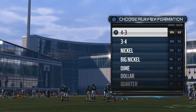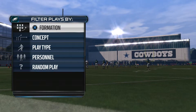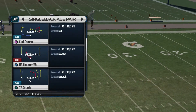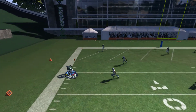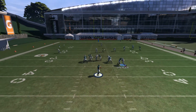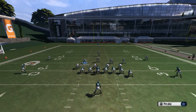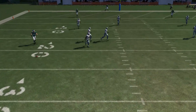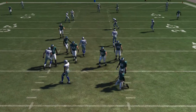For defense, go to the 4-3 — you can really use any formation — and go straight to Cover 3. What I'm going to do is go to the guys covering in the flats and hit X and down on them to put them in the blue coverage. There you go — he has nowhere to throw it. It's a very good coverage.